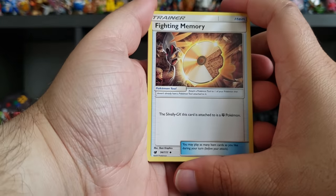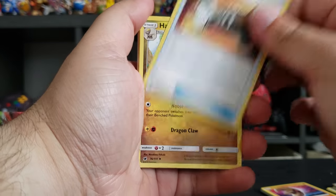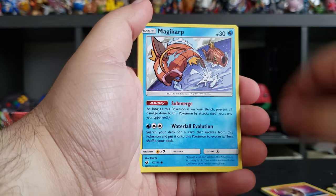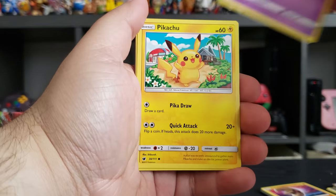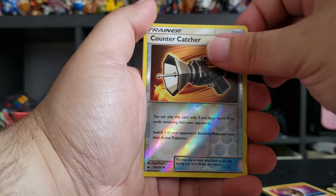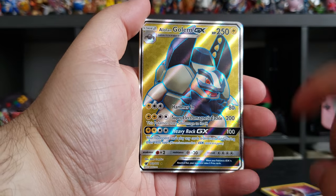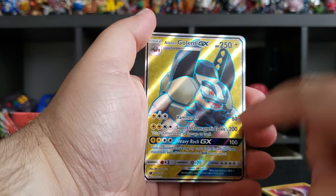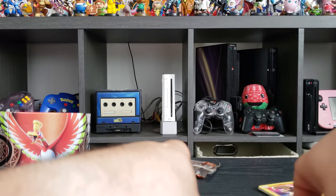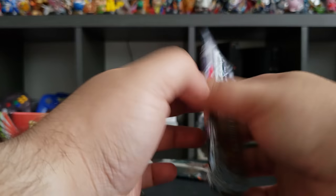Next pack: Fighting Memory for Silvally, Counter Catcher, Hakamo-o again, Monferno, Magikarp, Chimchar, Pikachu, Mischievous, another Counter Catcher, and an Alolan Golem GX — nice, full art! We got some nice pulls from these booster packs.